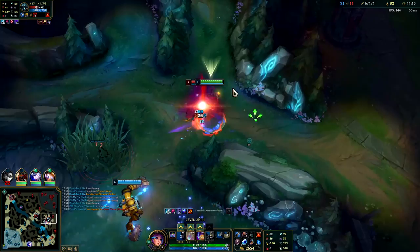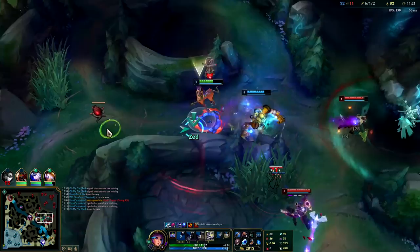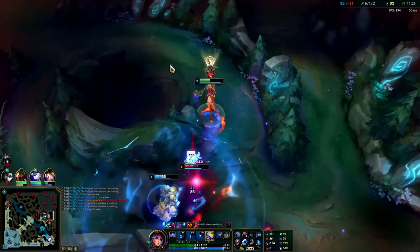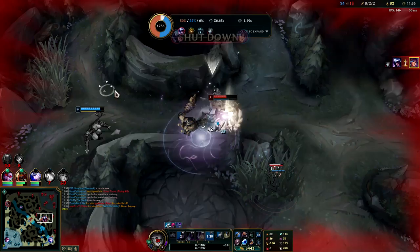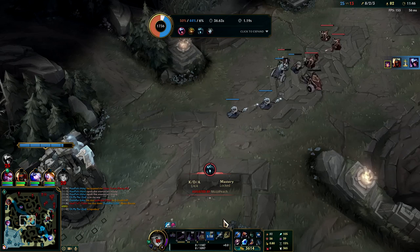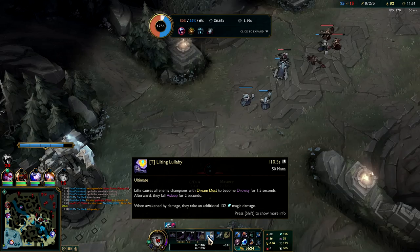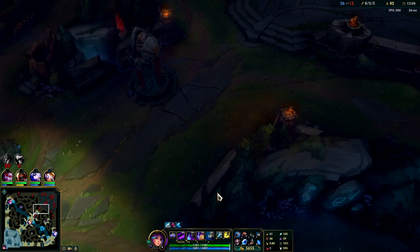Remember before you use your W on a champion you want to try to slow them with your E first. See there - I didn't do what I just told you to do. Whenever you wake them up out of your sleep it does a bunch of damage. So whenever you hit anyone with any one of your abilities - Q, W, or E - it marks them for you to use your R. And it doesn't matter where they are. If you hit them with your E from all the way over here and they're all the way over there you can still press R. It'll make them drowsy and you can keep beating on them while they're drowsy, then once they go to sleep they stay asleep for about three seconds. If you hit them it wakes them up and they take a huge load of damage.